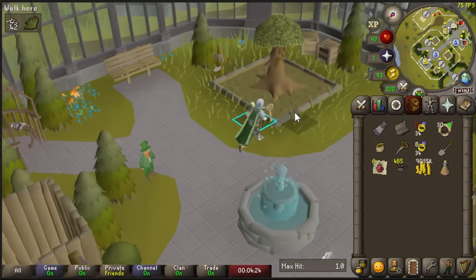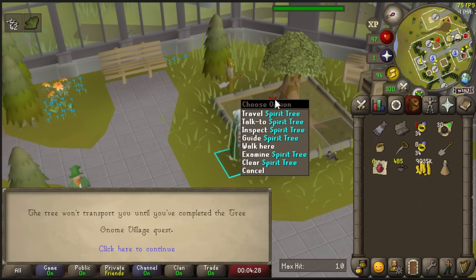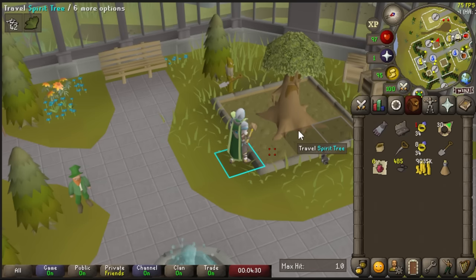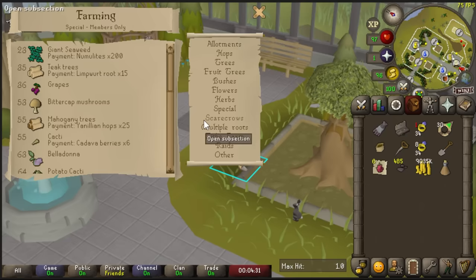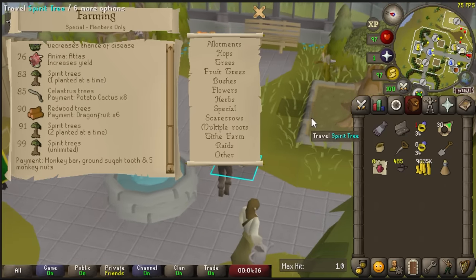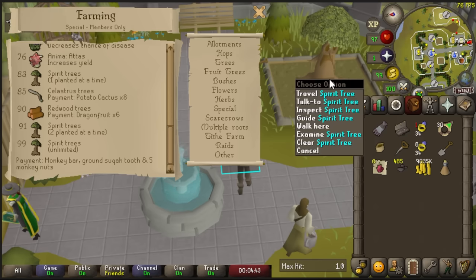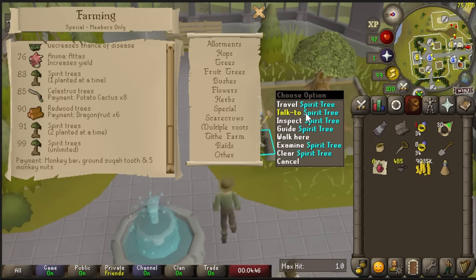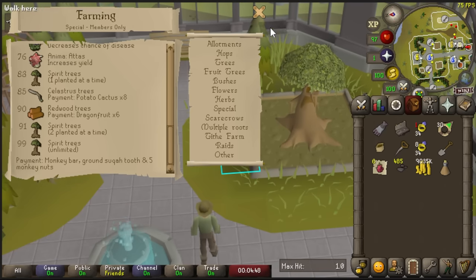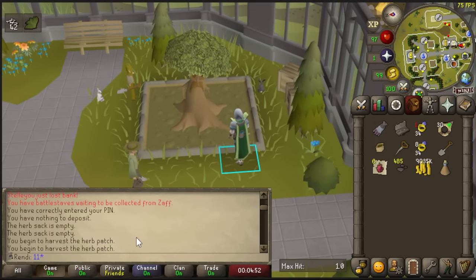I actually planted a spirit seed and let it grow rather than trading it in for farming packs. I wanted to see if I could complete the Varrock Medium Diary, since I can do the quest that gives Defense XP there. But I can't do Tree Gnome Village because it gives Attack XP, and apparently the farming guild's spirit tree shortcut to the Grand Exchange requires that quest.